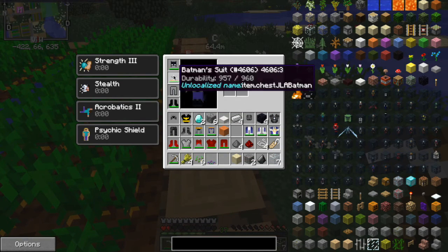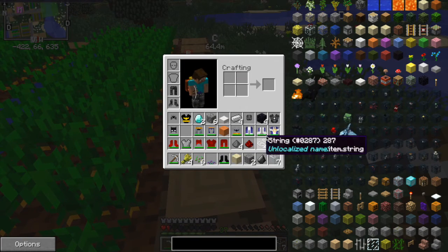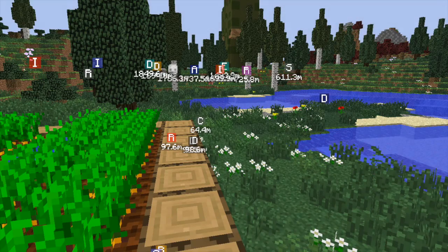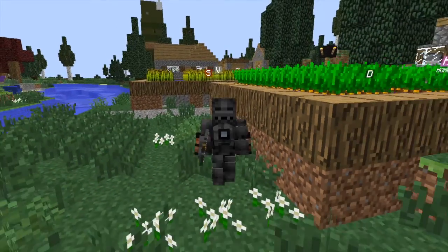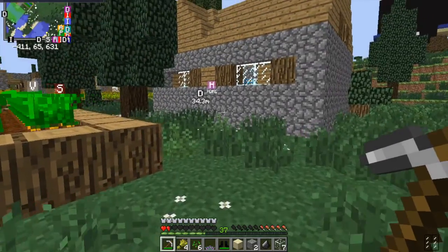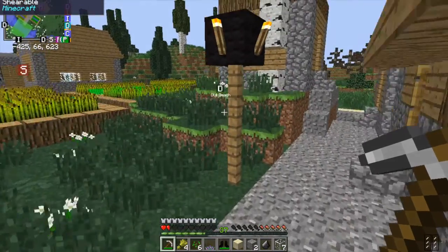Batman can glide, he's got strength, stealth, and acrobatics. And finally, the last one - my least favorite out of all of them - it's the Iron Man helmet. Look at this, it gives me slowness and fire resistance. It actually took me a very, very long time to create this one and I'm pretty disappointed with the result.